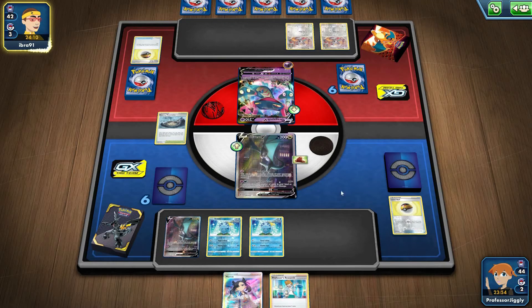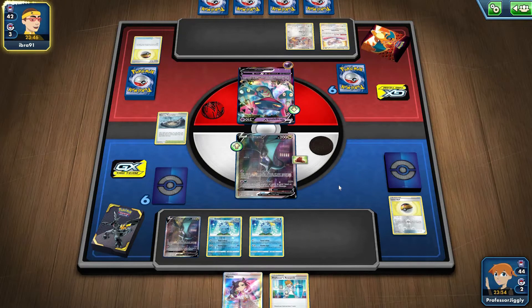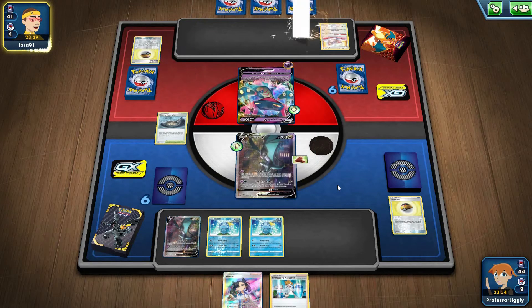At least we have draw supporters that'll help us dig. Most likely all Professor's Research, so next turn those eight cards should be able to have an energy among them — you would think, you would hope. Thanks for watching, don't forget to like, comment, subscribe and let me know what you think of the deck. Noivern V — why is he such a cool art on this one?